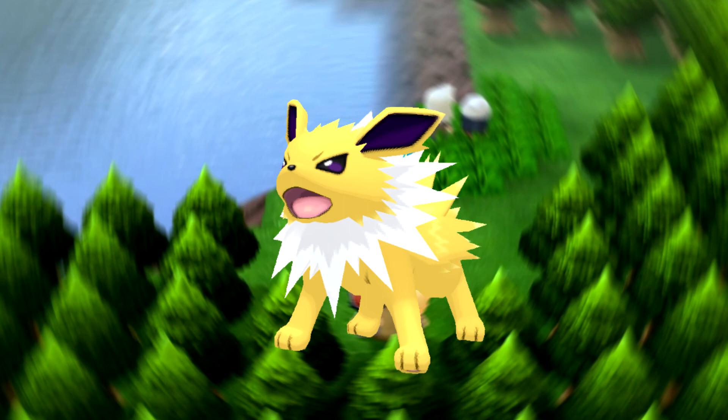Now we're looking at Jolteon, and this is actually another amazing Pokémon. 130 speed means you're going to be outspeeding a lot of things, and a 110 special attack means you're going to be able to do a lot of damage. 95 special defense is really good too — you can take special hits pretty well. However, you do not want to get hit on the defense side; that's the main drawback to Jolteon. But with that speed, you're going to be outspeeding a lot of things and doing a lot of damage. I think Jolteon is a really good electric type.